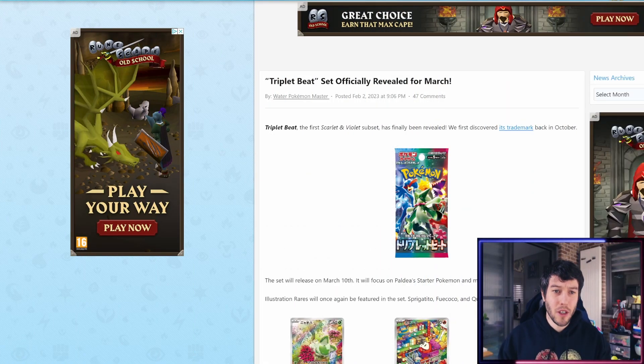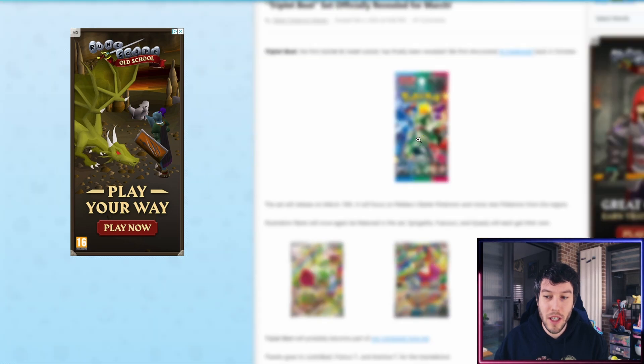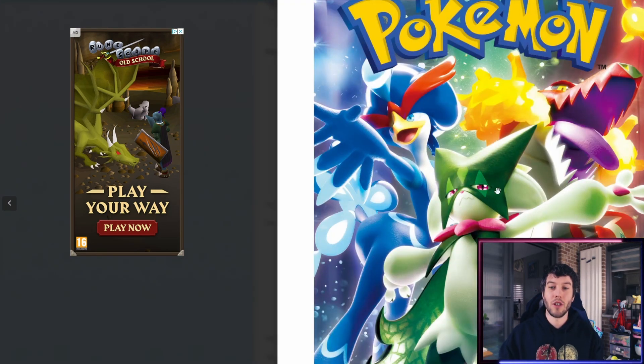The link, as always, is in the description. Triple Beat set officially revealed for March. We've got the second set for the Scarlet and Violet era revealed. Triple Beat, the first Scarlet and Violet subset, has finally been revealed. We first discovered its trademark back in October. We can see the pack art right here with the three starter evolutions.